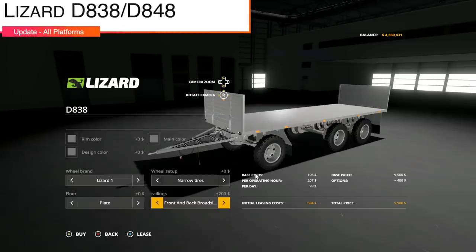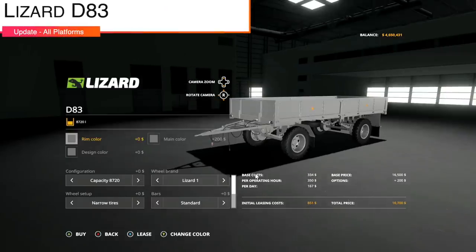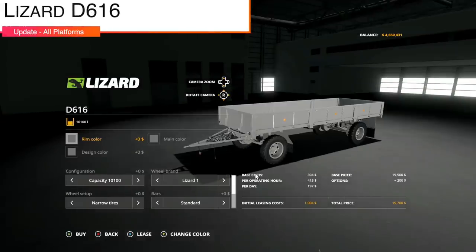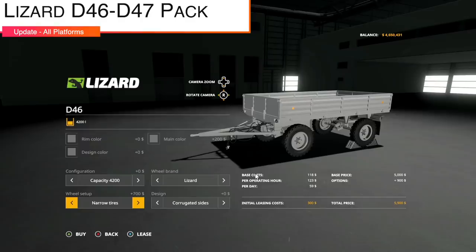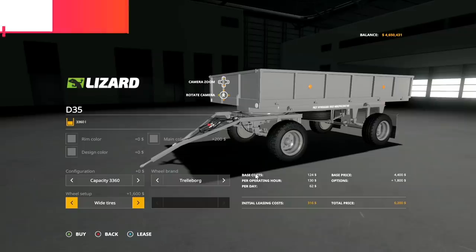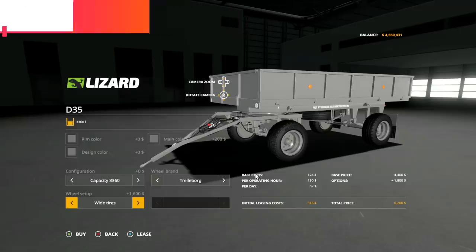We've got an update to the Lizard D838848, version 1.2 — added the broadside configuration. An update to the Lizard D83, version 1.2 — improved textures. An update to the Lizard D616, version 1.1 — improved textures. The Lizard D4647 pack, version 1.3 — new tires. And a similar story for the Lizard D35 pack, version 2.3 — new tires.